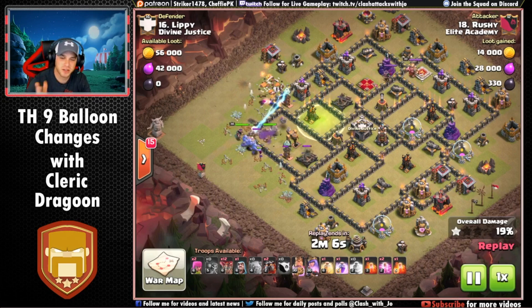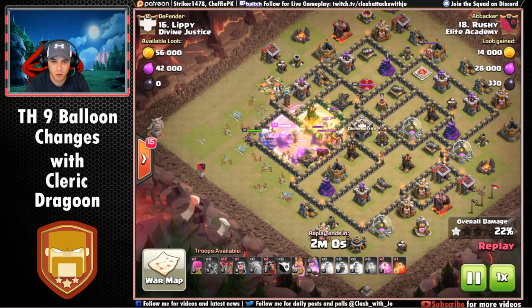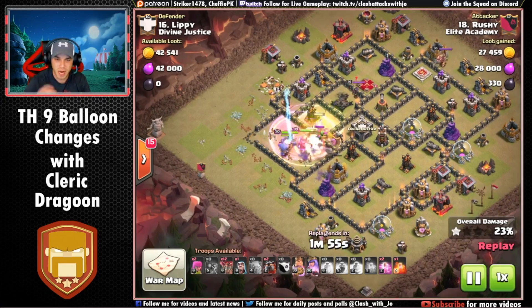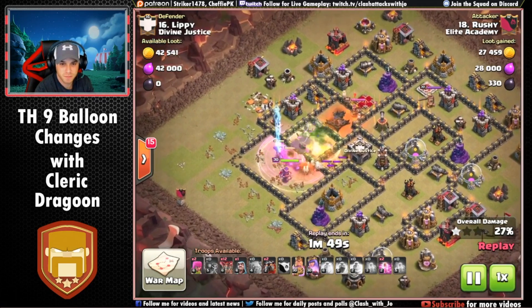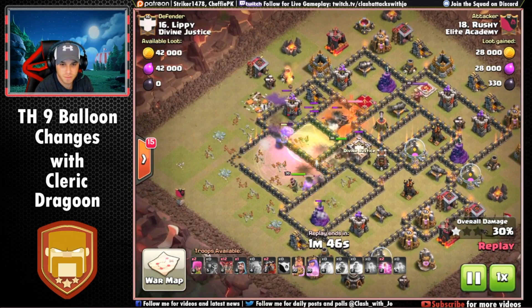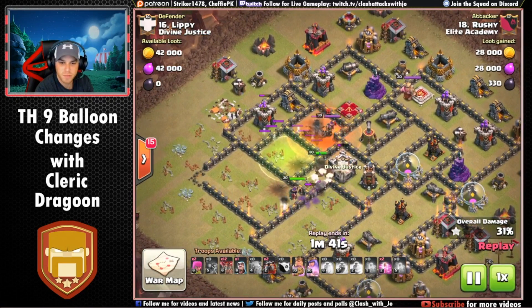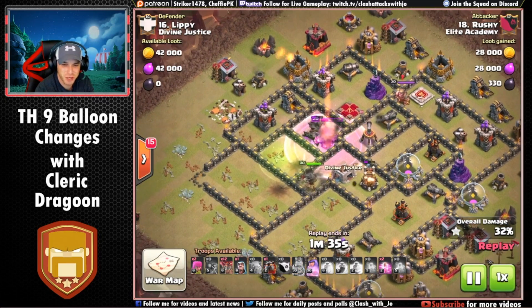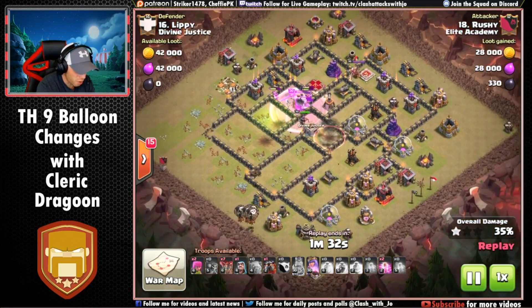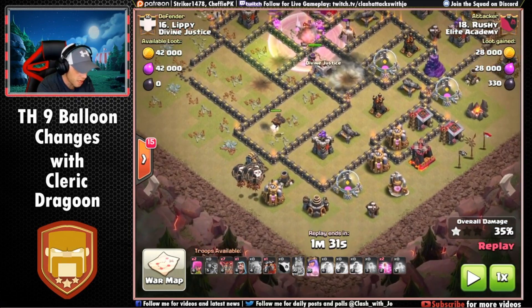Yeah, I see what you're talking about — the Queen is on the opposite side of the base, kind of a gutsy maneuver. You're expecting to get so much out of that kill squad to cover that large gap. Rushy is very experienced at this — he knows what his Royals are gonna get him, they are max. You've really got to have max Royals to try this type of attack cutting across the base. The Barbarian King just shifted into the compartment with the Queen.